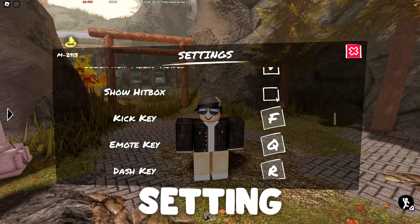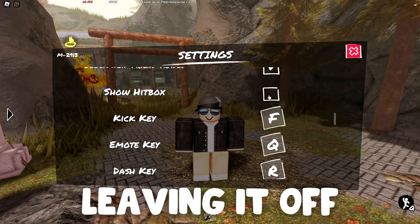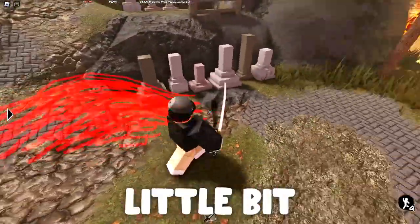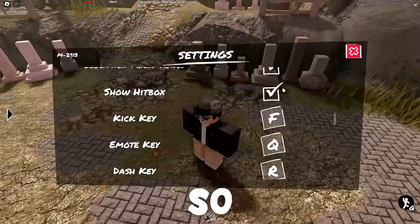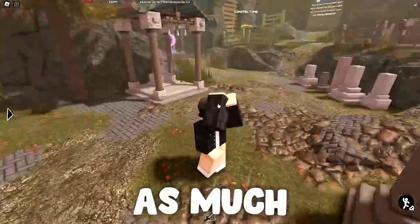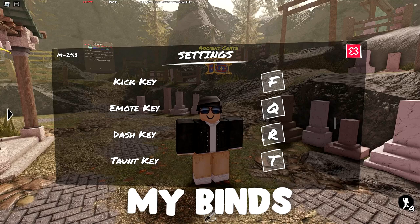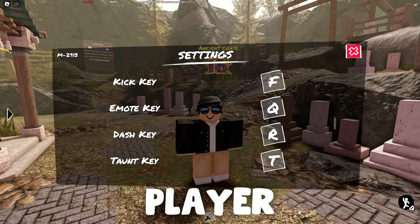Now the show hitbox setting — I definitely suggest leaving it off. When you have it on it can actually be kind of hard to see in the battle zone, and it can blind you a little bit from seeing where your opponent is. I leave this off because you want to have as much visibility while you're fighting as possible.